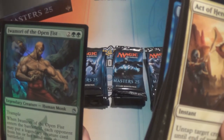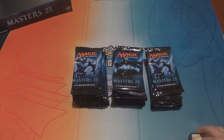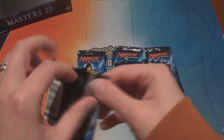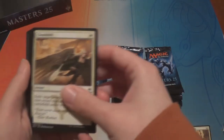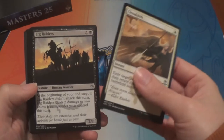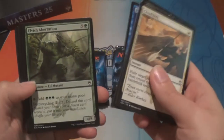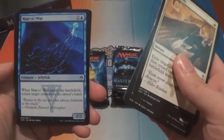Iwamori of the Open Fist — he can go on the pile somewhere. Every card has a watermark of the original set symbol from the first set it was ever printed in, and every set ever from Magic history has at least one card in Masters 25, including Rivals of Ixalan that just came out, plus the starter sets, portal sets, and commander sets.